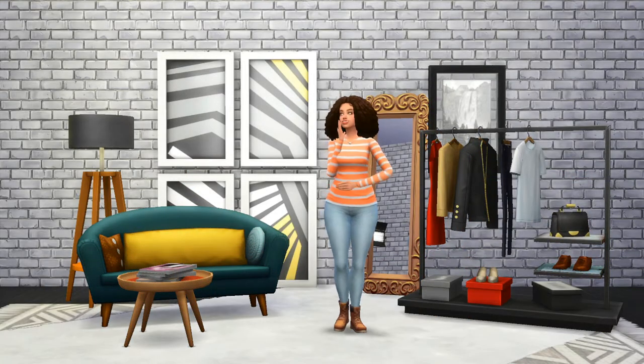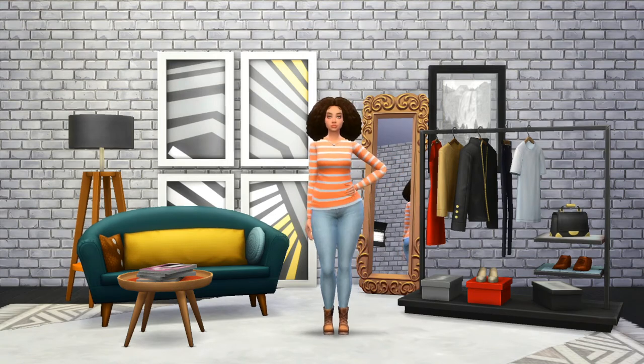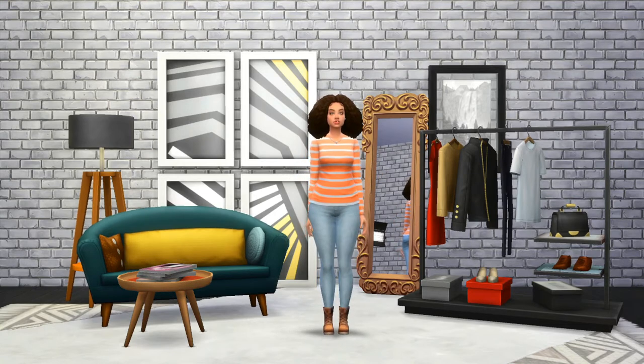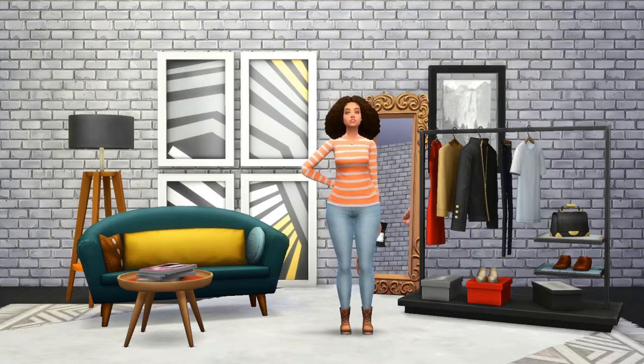For look number one, I decided to go with classic cool weather staples — long sleeves, jeans, and boots. Since pear shaped people are fuller on the bottom, I chose a horizontal striped shirt to help visually balance out her top half. The denim skinny jeans celebrates her curves and are fashionably appropriate for this time of year.